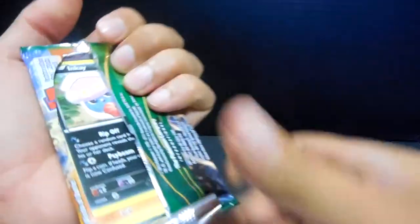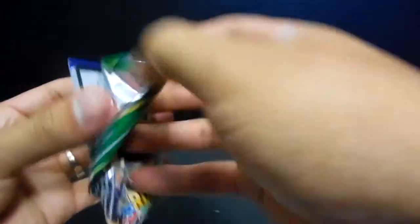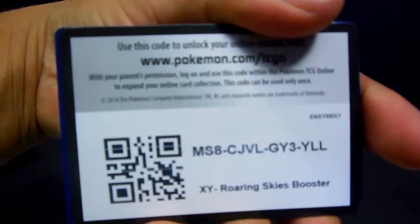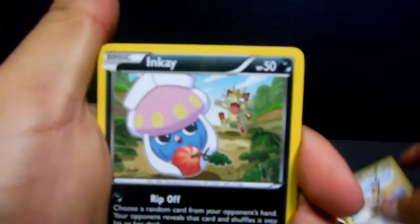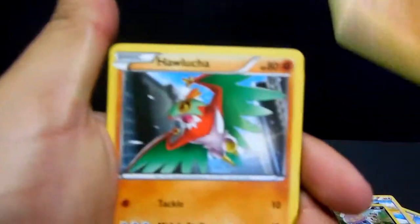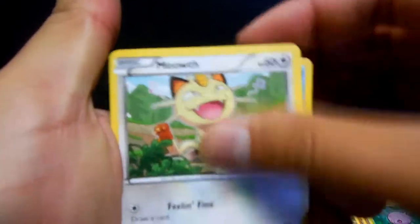All right, let's get to them guys. We are going to start off with a code like always. We got a Switch trainer, Tropius, Tranquil, Inkay, Medicham, Quilladin, Cascoon, Meowth, Wingleull reverse, and a Carbink non-holo for the first pack.